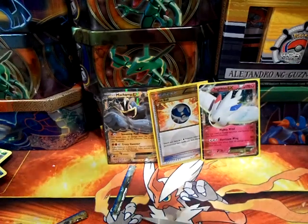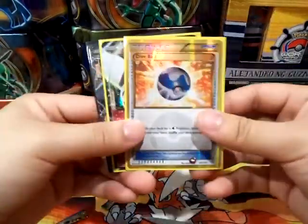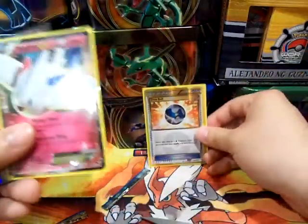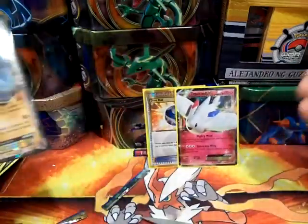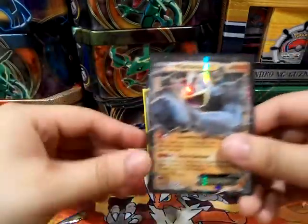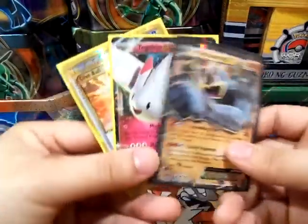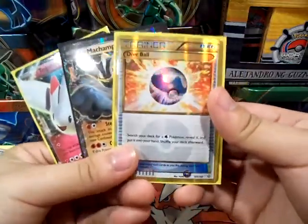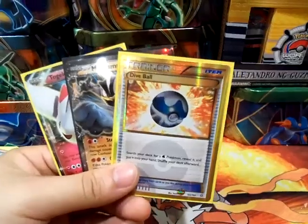Hey guys, really epic and awesome pulls here. We did get a couple of reverse rares, but most of all that Dive Ball Secret Rare — was not expecting that from Primal Clash. Our last pack ended off strong with Togekiss EX, even though it's not a super valuable EX card. Plus the Machamp EX. Thank you for watching — don't forget to like, share, and subscribe. Wow, that shine — Secret Rare shine. And yeah, I am signing out.